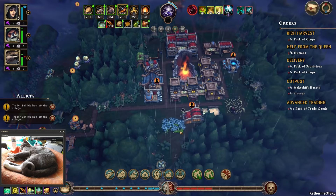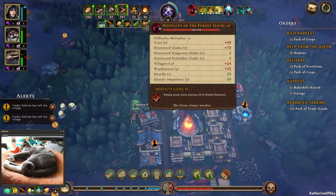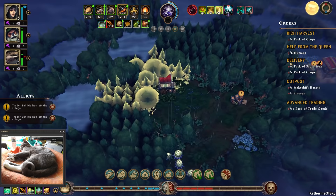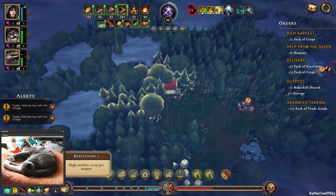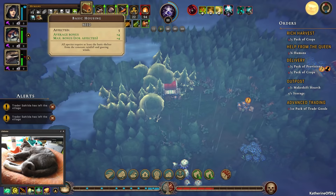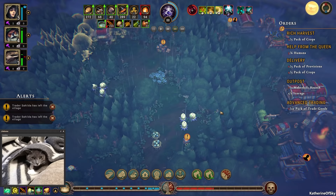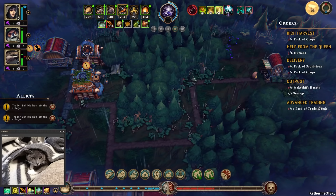We're creeping up on more hostility of the forest — there are various things that help and hurt this situation. We're surprised we haven't gotten more humans yet. We have high resolve — 0.09 per minute coming from our humans. We've satisfied the need for clothing, which definitely helps. They also have housing. We really want to get a couple of these things done so we get more cards and the ability to maybe make specialized houses — that's going to be important.